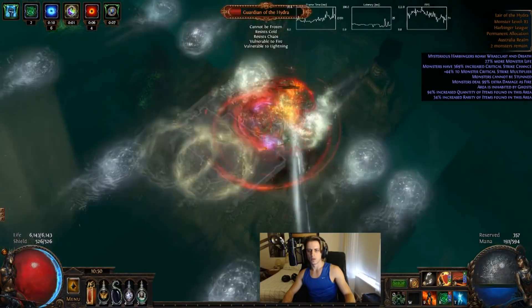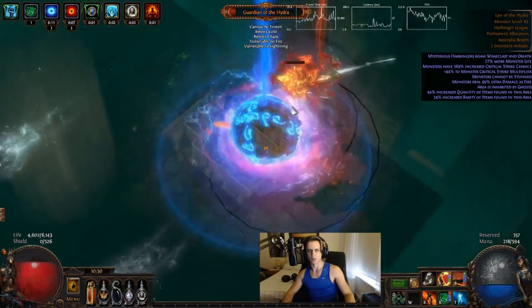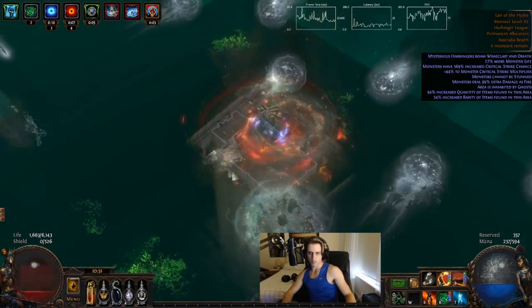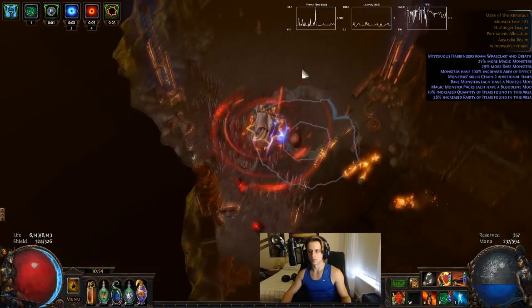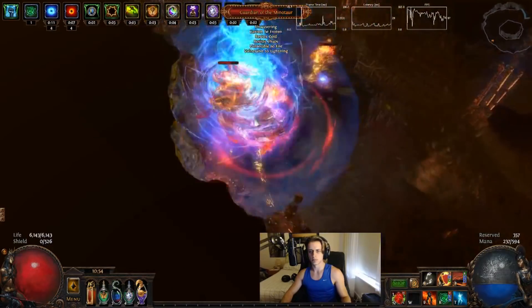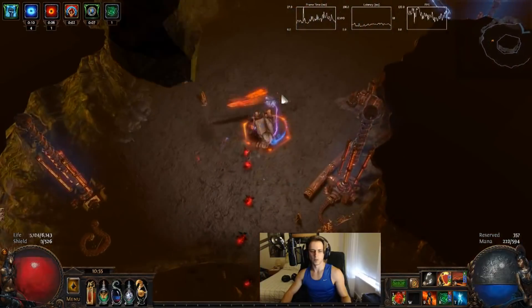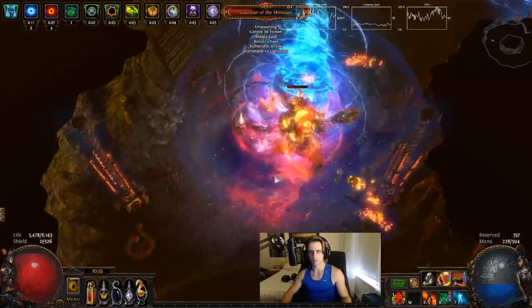Then we do get to the actual single target, which isn't really too impressive. It was doable for all the Guardians and Shaper but it just wasn't amazing considering what I would have expected out of this character for the level of stuff you need to acquire. It's not necessarily super expensive at the moment, at least at this part of the league, but it is stuff that's not going to be that easy to acquire especially at the start of a league. My other beef is that you do have to put yourself in quite a lot of danger being a fully Cyclone — a melee based character — since you do need to be in there to proc your discharges.